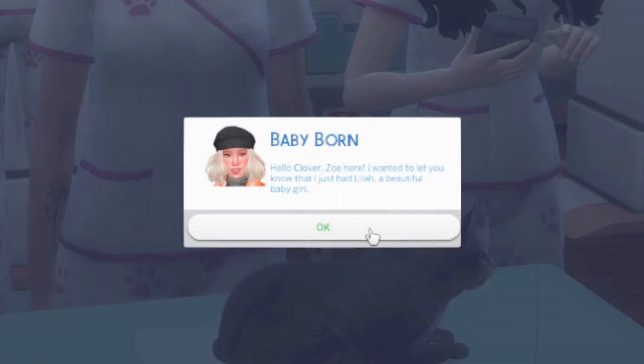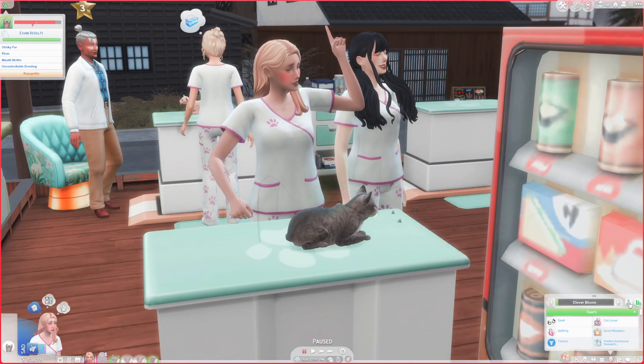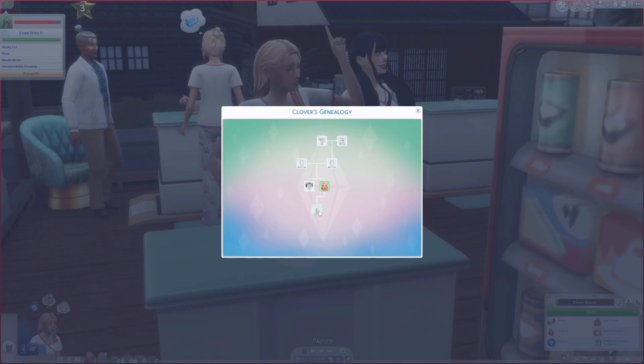Oh my god — wait, what? Hello? Clover, Zoe here — I wanted to let you know that I just had Lila, a beautiful baby girl! Wait — but is it out? Wait, what? Is it our baby? Hot Paws on the vet? Why would she be telling us? Oh my god, my face right now is shook. Wait, she has two kids — oh my god, that one's with another... Wait, that means the one Zoe was pregnant with is our baby! Oh my god, we had a baby!